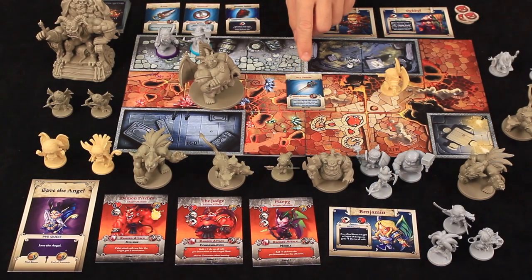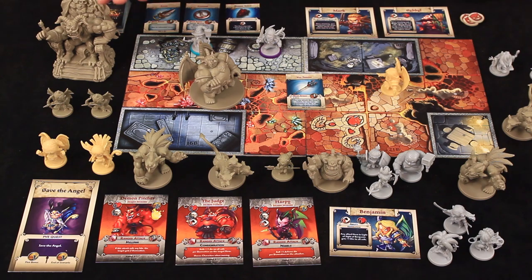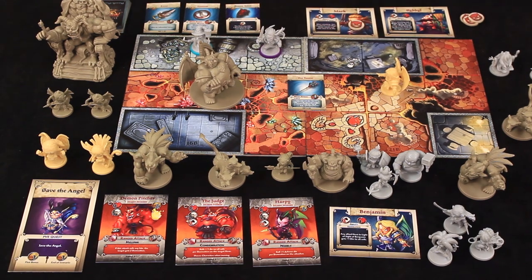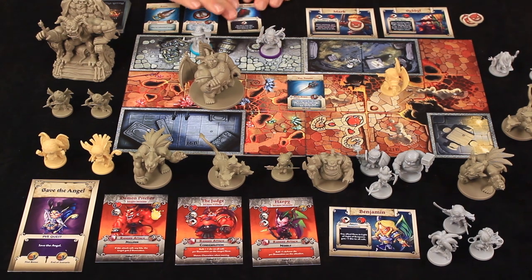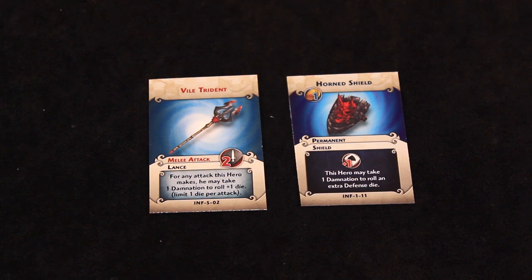One of the new mechanics is called Damnation. Now that the city is in Inferno, you can be corrupted or damned by the surroundings, which makes you more powerful but can punish you later. For example, a weapon like the Vile Trident — a lance-type weapon — lets you take one Damnation token, and in return you roll plus one attack die. Similarly there's a complementary shield: take one Damnation and you roll one extra defense die. So you get power at the cost of corruption.